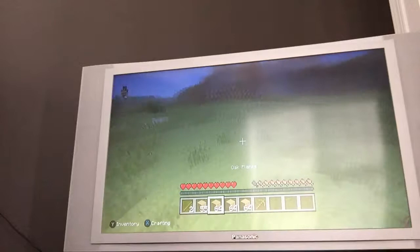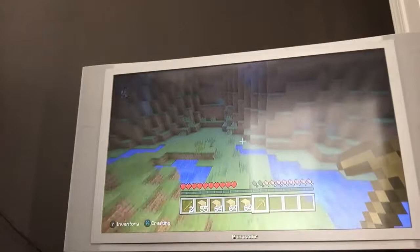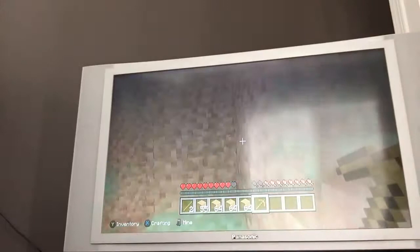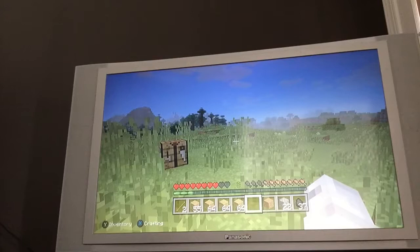I got four stacks and we are going to make a crafting table. Now I'm going mining so we can get some upgraded tools and try to find some coal so we can make torches in our house. I'll be back when I gather some stone — and I got some coal and stone, so let's start building.